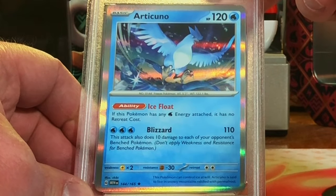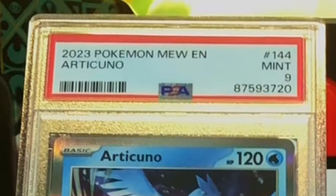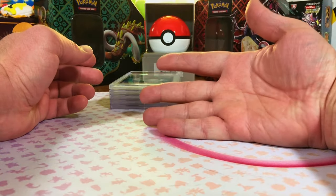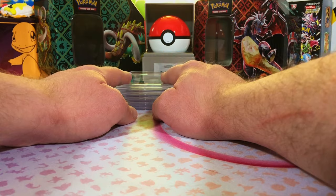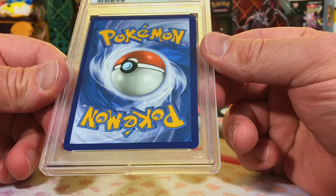Articuno Holo Rare from Scarlet and Violet 151. This will definitely be a nine. Mint 9 — we'll take it, very nice. We have five cards left. If any of these are not Gem Mint 10, the lower grades win this time. We'll see if we can sneak out a win.